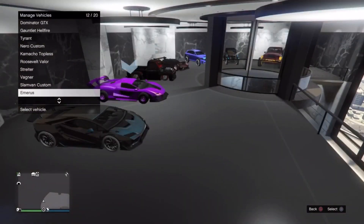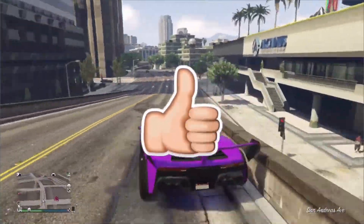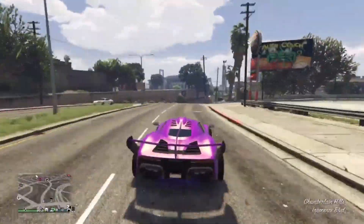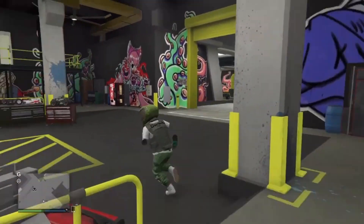After you've found your car with the Yankton license plate with no words, you're going to drive it to your arena. Once you're inside your arena, you want to drive the X80 Proto into the workshop.